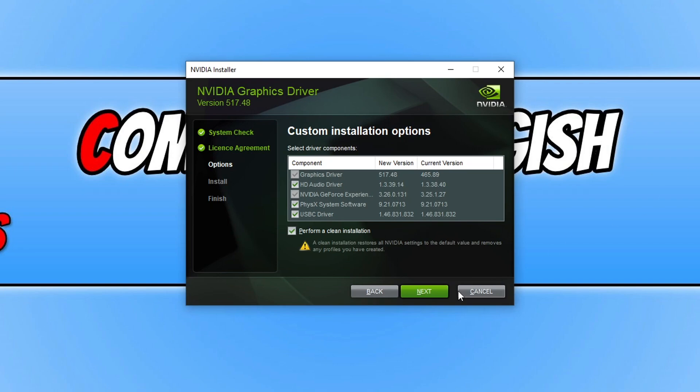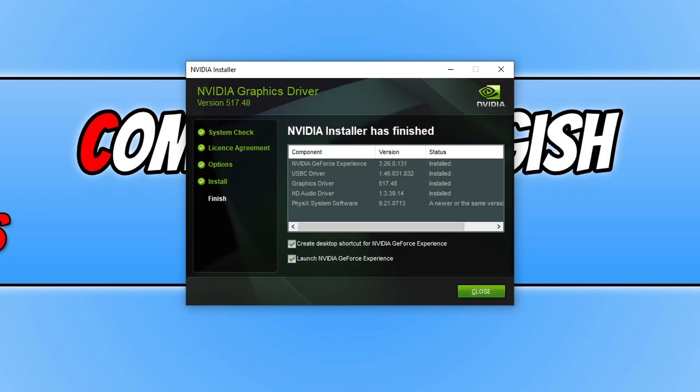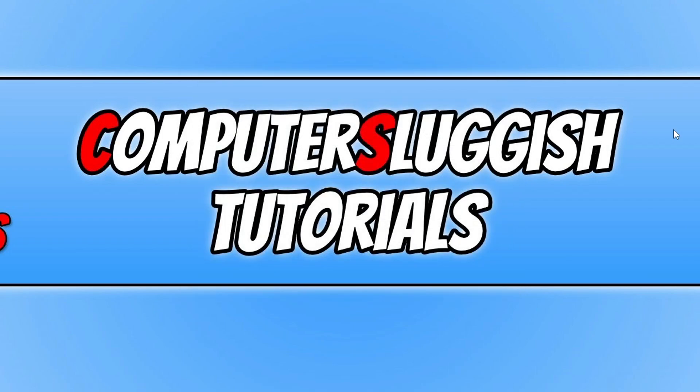Press Next and it will now begin to install the latest NVIDIA driver. The driver has now been installed. You can choose whether to create a desktop shortcut for GeForce Experience if you installed it. Press Close and now launch FIFA 23 — that should have fixed the DirectX error.